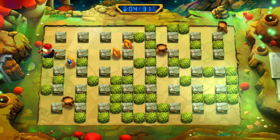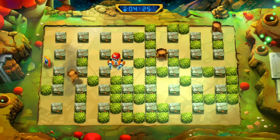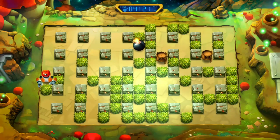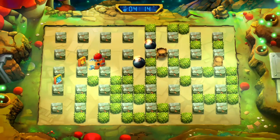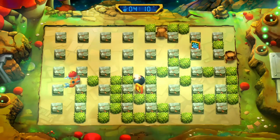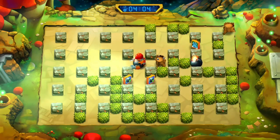We can throw bombs to daze and slow down enemies, and we can also kick bombs in true Bomberman style. There are of course bad power-ups — ones that give us fewer bombs or smaller explosions. They're fairly obvious; they're not the skull and crossbones of old, but simply the same power-up icon with a down arrow instead.